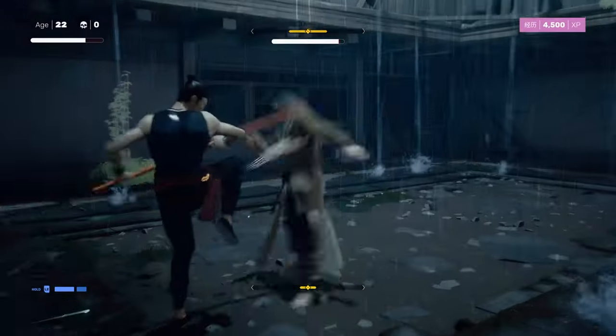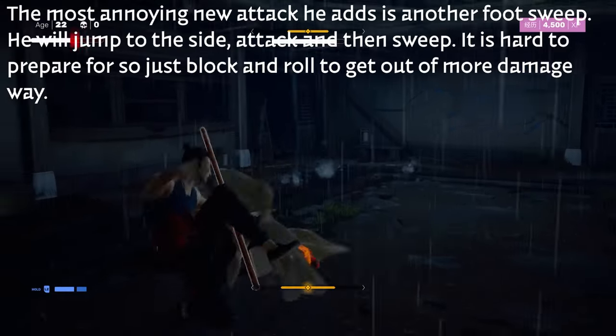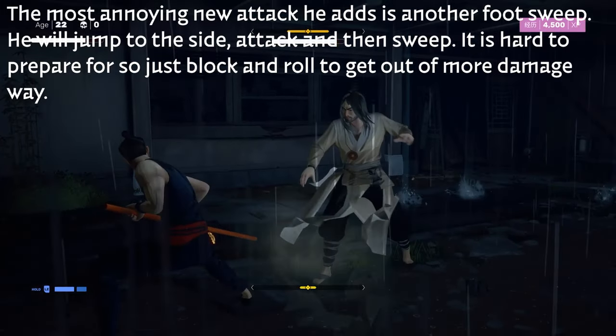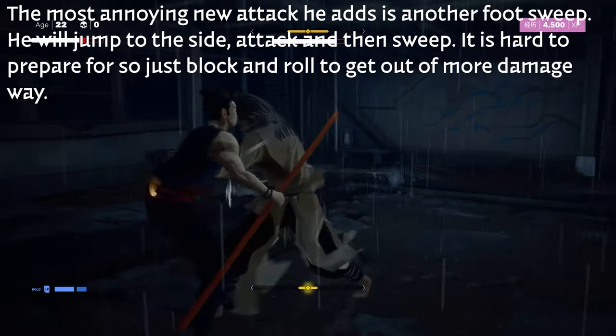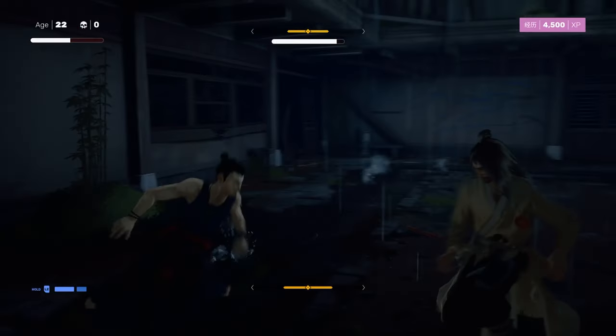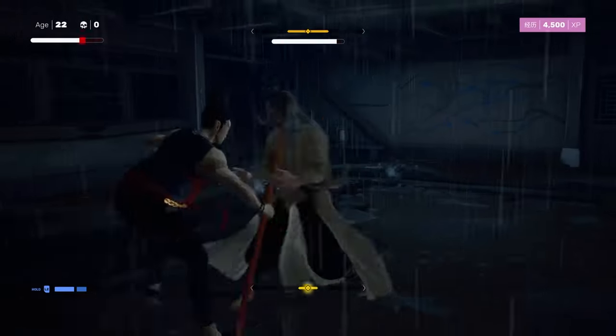Those are basically all his main patterns. He does add one annoying foot sweep though: he'll jump to the side, do a quick attack, and then foot sweep — it's really hard to tell ahead of time. I always just roll to the side as soon as he does it so that you avoid the extra damage that comes right after.